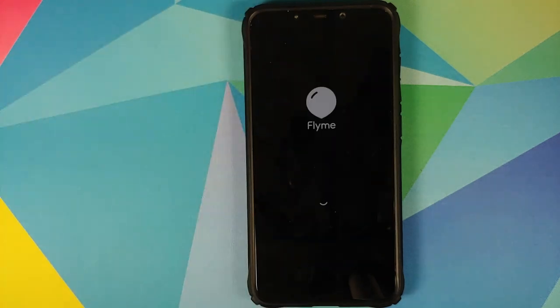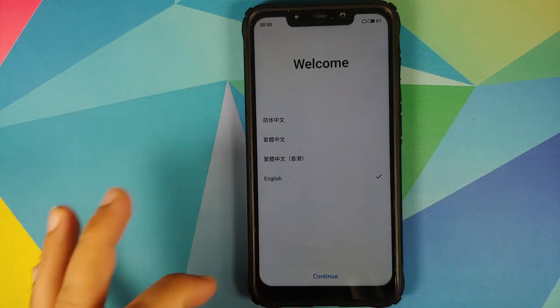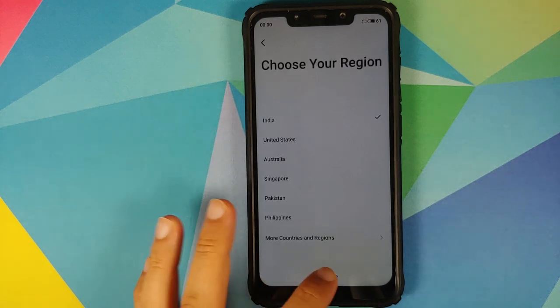And there it is — you can see the FlymeOS boot animation on our POCO F1, which means the device is booting into FlymeOS. In case your device is stuck on the boot animation for at least 10 minutes, you will have to perform a hard reboot — press and hold the Power button while stuck at the boot animation, wait for another reboot cycle, and hopefully you will boot into FlymeOS. The first boot up might take some time, so you have to be patient.